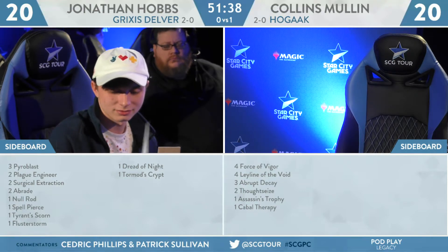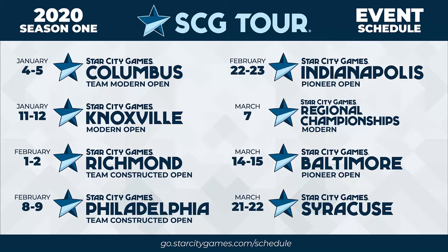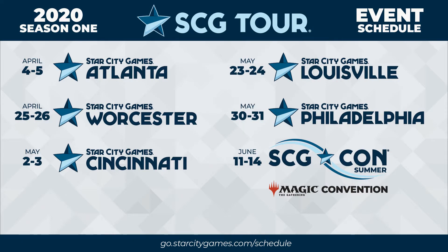Collins is gathering himself for game two, which gives us a perfect time to look at the Season 1 2020 SCG Tour schedule. Kicking off in Columbus, Ohio for a Team Modern Open, then our return to Knoxville. In February: Richmond, Philadelphia, and Indianapolis with two Team Constructed Opens and a Pioneer Open. Regional Championships will be Modern on March 7th — head to go.starcitygames.com/regionals for more info. Then Baltimore with another Pioneer Open, followed by Syracuse, Atlanta, Worcester, Cincinnati, Louisville, and Philadelphia running out through May. SCG Con Summer featuring the Star City Games Invitational is June 11th through 14th.